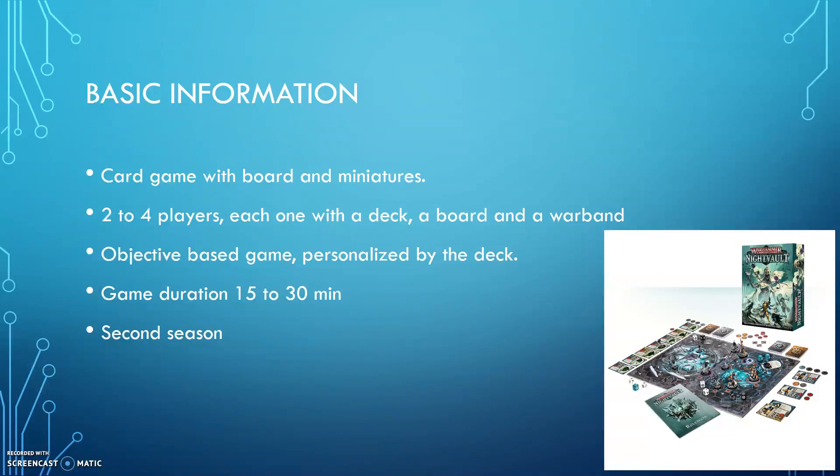The game is designed for two to four players, and the board size will depend on how many players. What you see in the picture is the starter set — it comes with two boards, and for each additional warband you have to add additional boards. If you play with three warbands you add another board that is half the size, and if you play four you add four boards. It's also part of the strategy how you place the boards, because depending how you place them, this also dictates what strategies to follow.